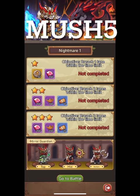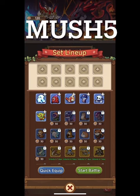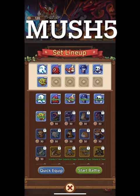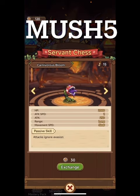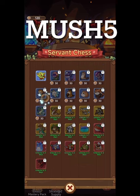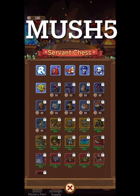Basically if we go here we can play and you get rewards for finishing. You go to battle and get to pick who goes with you. Right now I only have these very basic pieces that will come and help me. You go into Servant Chess and basically unlock pieces that you think will help you - they'll go into battle with you. The higher levels are going to help you more; the red and yellow are going to help you more than the blue.